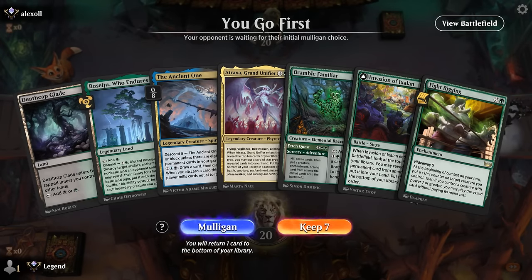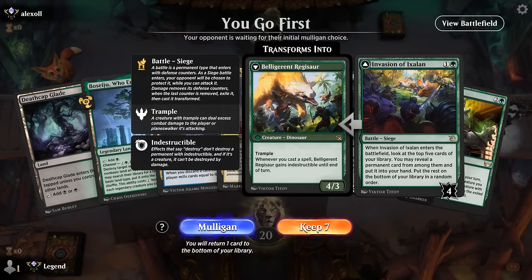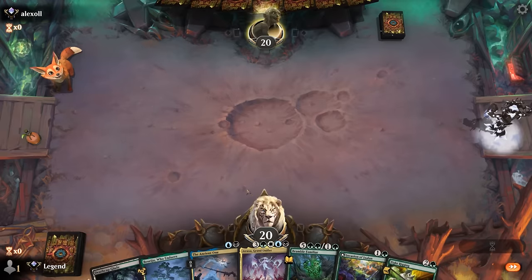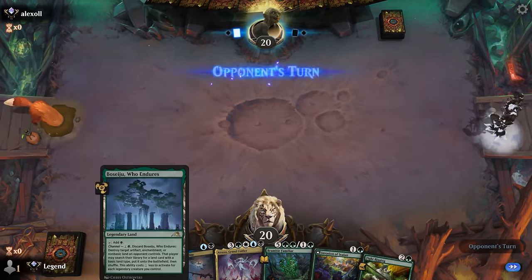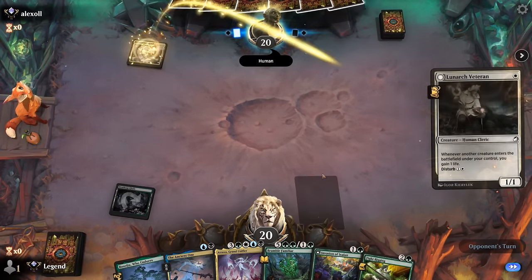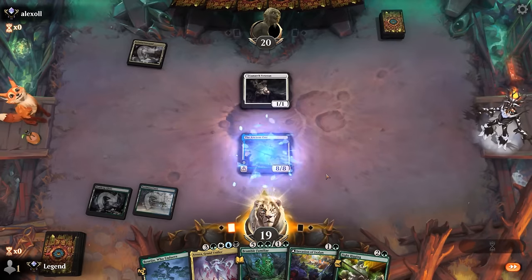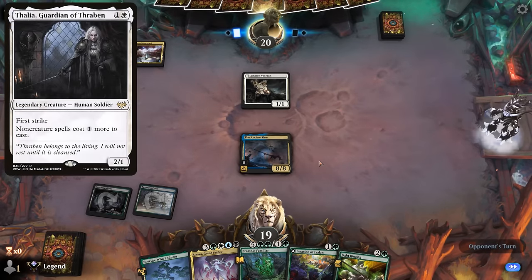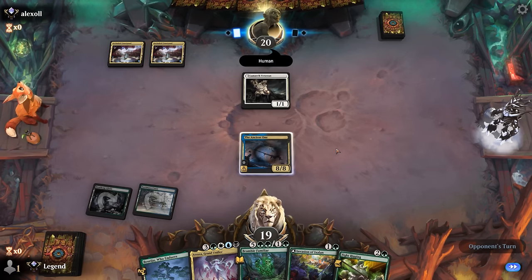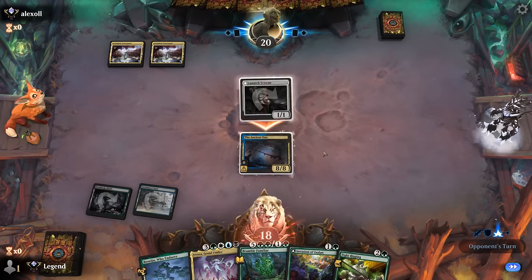We're on the play and just a blue land away from potentially comboing on turn three — Ancient One into Fight Rigging. If not, Invasion can maybe help find a blue source. Definitely don't want to play Boseiju if we want any hopes of a turn-two Ancient One. Up against what looks like a Humans or life-gain deck. Can our opponents interact here? Maybe a Thalia could slow us down, in which case we'd go for Familiar next turn. Veteran attacks — that works.